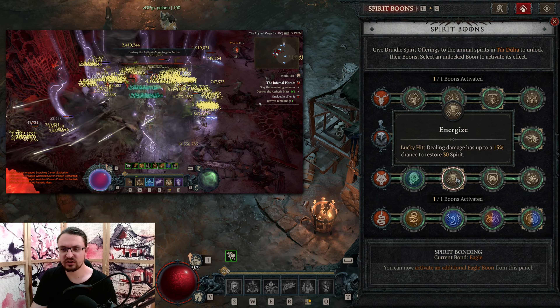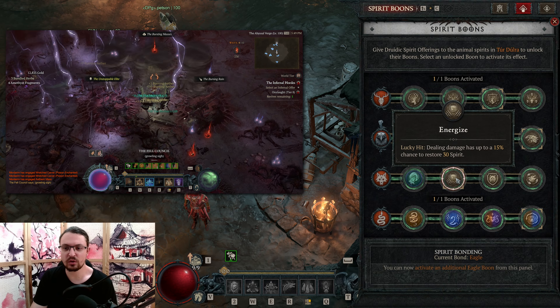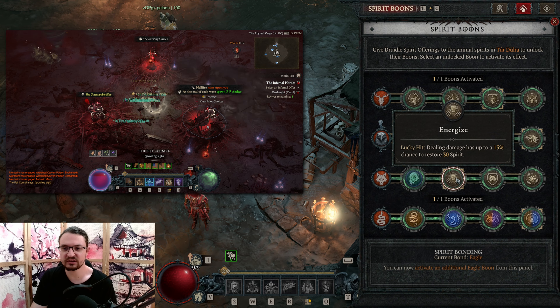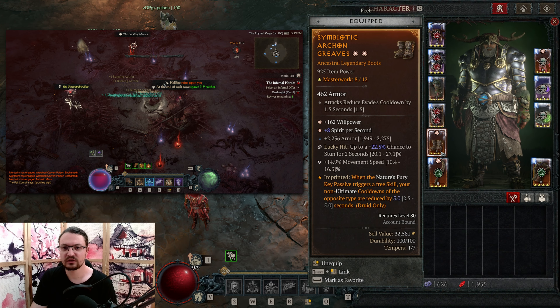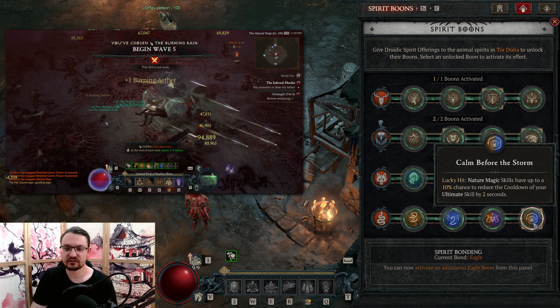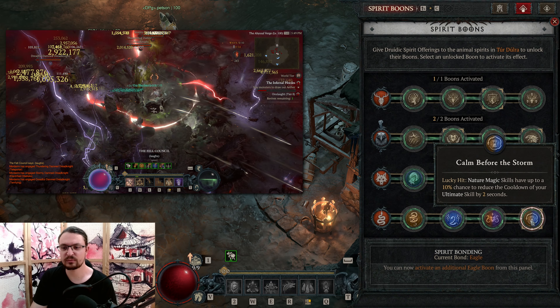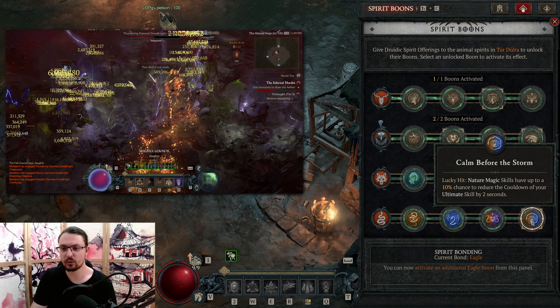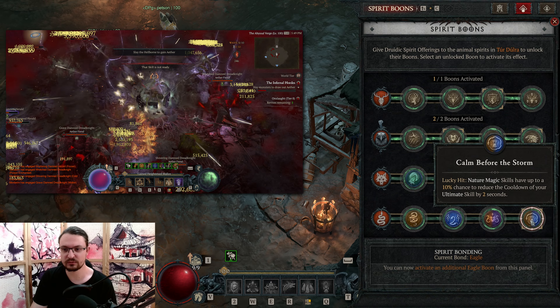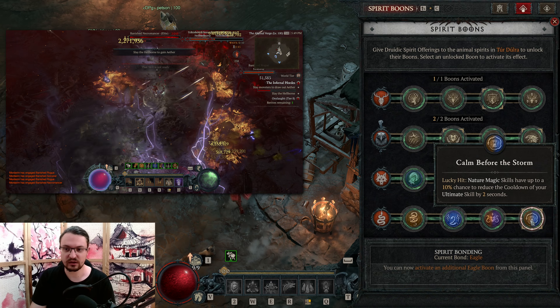In the Wolf, we pick Energize, which takes care of Spirit for us. However, sometimes you just run out of luck and cannot proc Energize, so you run out of Spirit. In this case, we have our Boots with Spirit per Second, which helps immensely. In the Snake Cluster, we pick up Calm Before the Storm. This is very good for bossing — it basically guarantees Petrify is always up, providing a 50% more damage multiplier, and it also gives us a way to regenerate Spirit if we ever run out.